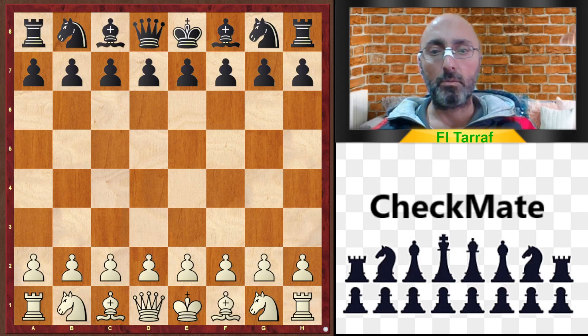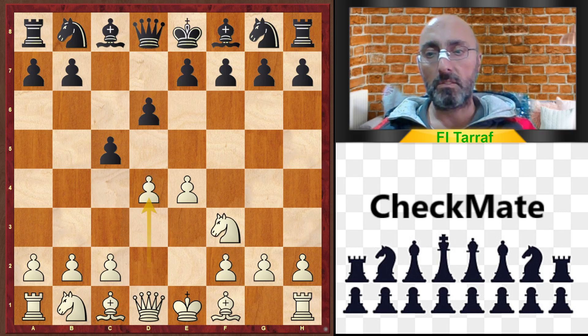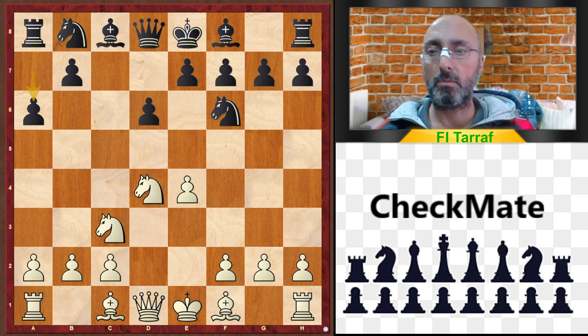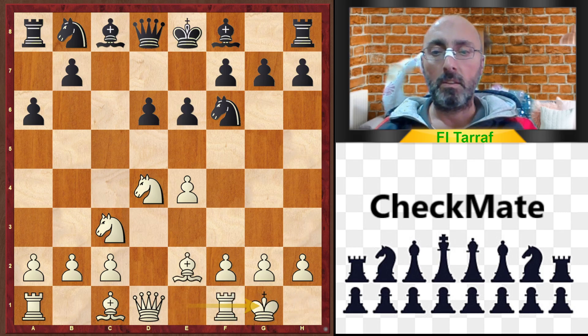Welcome to a new video and a new trap. The game started with e4 c5, the Sicilian Defense, Knight f3, d6, d4, cxd4, Knight d4, Knight f6, Knight c3, a6 — this looks like the Najdorf variation. As you know, any opening can transpose to another, so some variations can transpose as well. Bishop e2, e6, and this is now the Scheveningen variation with Bishop e2, castles, Queen c7.